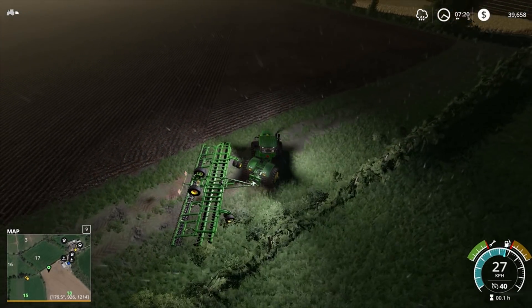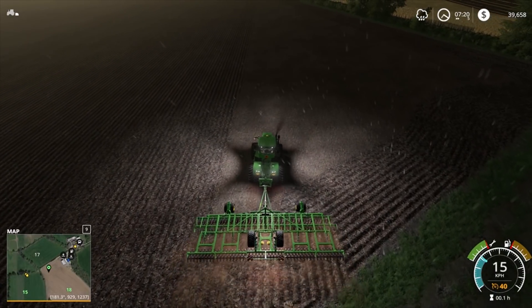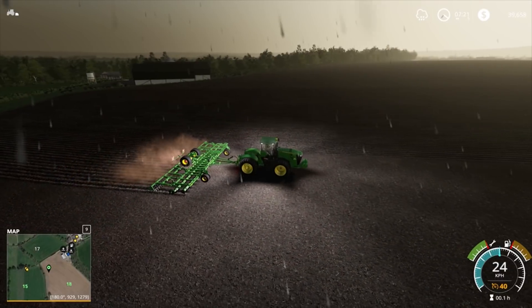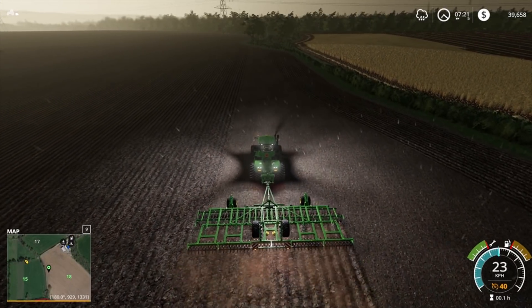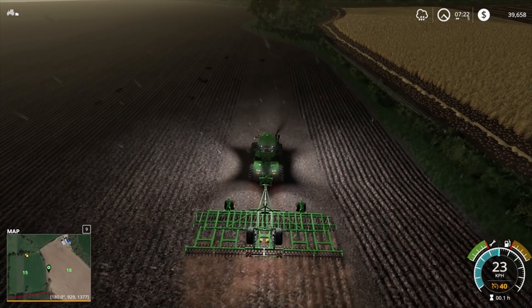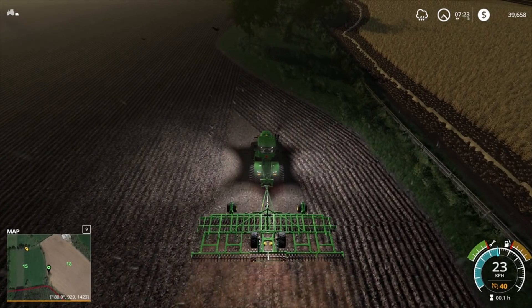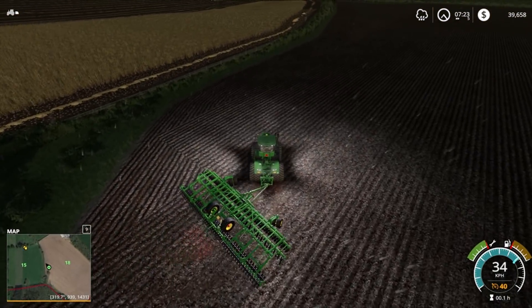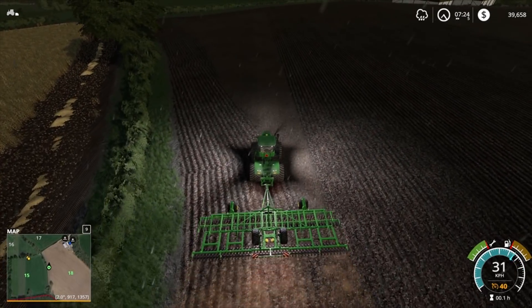Another mod I downloaded from the Giants website is the Vehicle Workshop Tabber. So I can pull into our workshop just down there behind the silo. Pull in there with this on the back, and if it comes up with the tractor to repair or customise, I press Tab and it will go back through to the plough on the rear or whatever else we have attached. That is a bloody good mod — it means we don't have to go detaching everything, drive the tractor in, take something off, turn around and come back out. It's going to make our life so much easier when we come through to fix things.